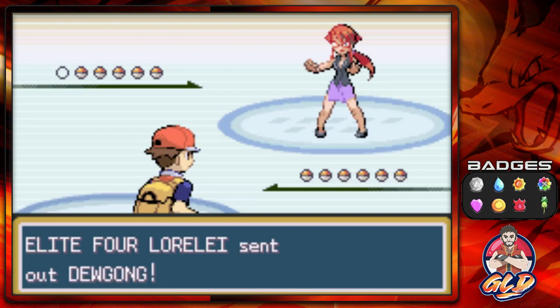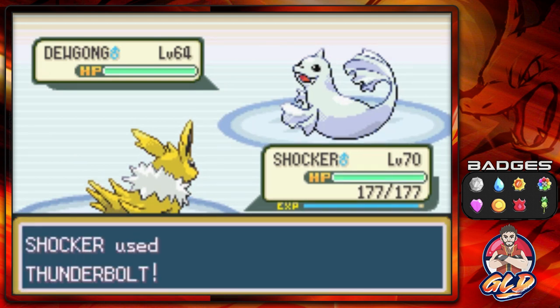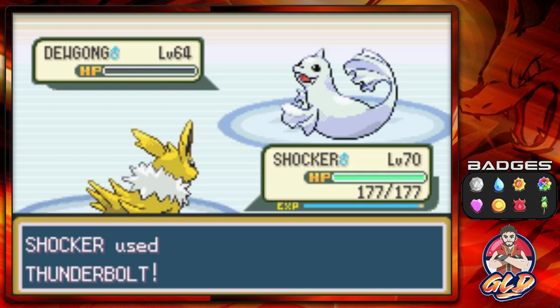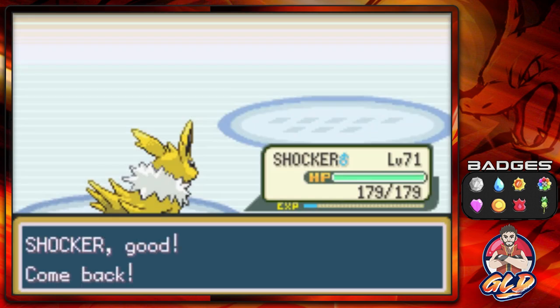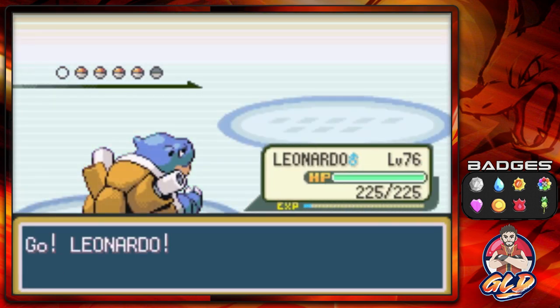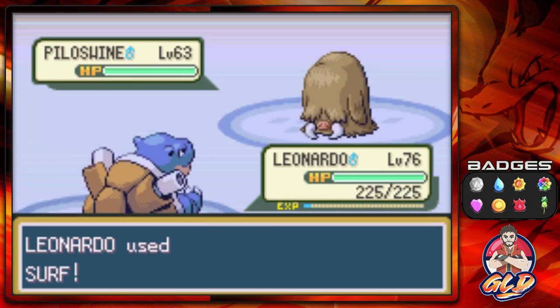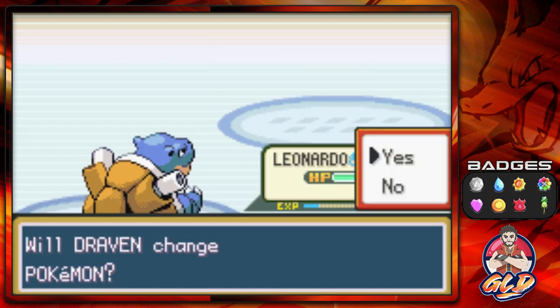Elite Four battle number two against Lorelei. She starts with her Dewgong at level 64 - when I first saw that I was like 'holy bejeebus, how did Dewgong get to level 64?' Of course this game does progress, it's the third generation. We get another level, and she's coming out with a Piloswine - a nice Ice and Ground type Pokemon. Its weakness is Water and Fire, so let's go with the Surf attack. Piloswine looks like a big old head, and there we go - Piloswine has been defeated.